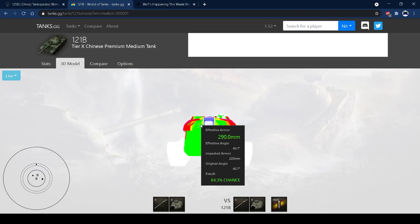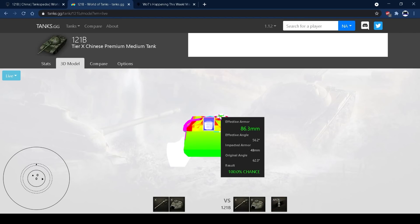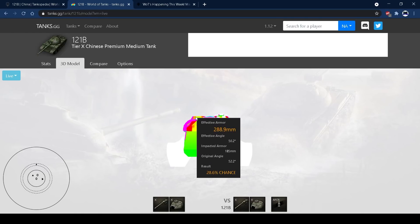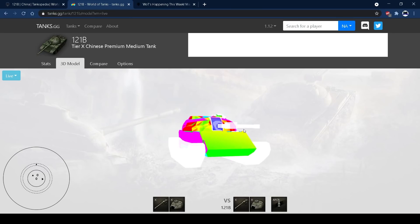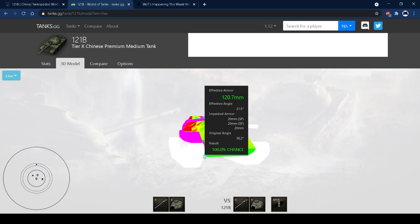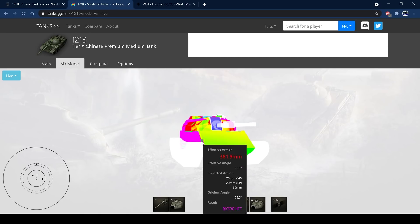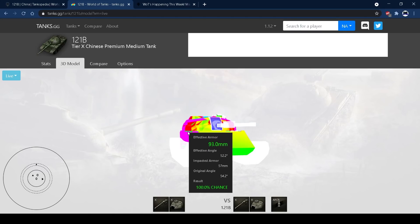If you switch to HEAT at 330 pen — or 350 on PC — it'll butter right through those weak spots. The cupolas are also weak spots, though they're tough to hit and you'll often just do viewport damage. The tank can side scrape with 80mm of side armour, but watch out for a small spot near the tracks where you can get penned if you overexpose, and shots can also catch the turret ring. Sometimes people will pen you while you're side scraping — don't be surprised, there are just positions they can do that.